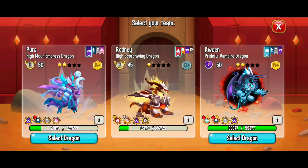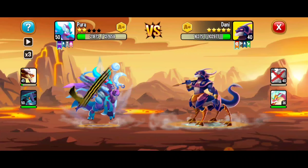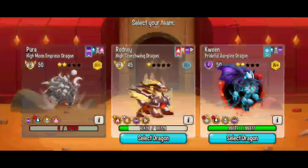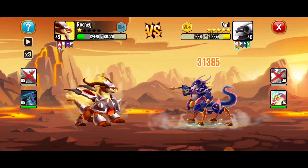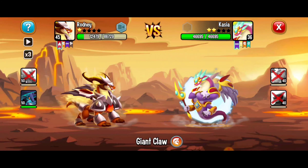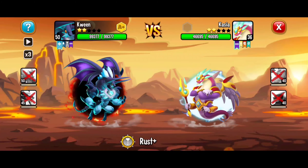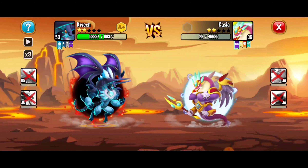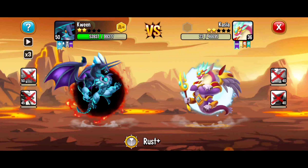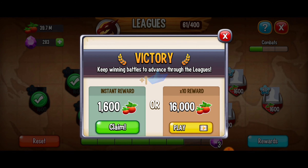That was strong but no worries — going to switch it out, going with the high moon empress. Big move, very strong there. Going to lose that dragon but it's all good. Going with the high scorch wing aurora borealis and we got one defeated. Going to go with rust, so close, not quite yet. Going to do rust again and we should be good for the victory. Yeah, there we go — got that victory! I'll be right back after a quick video.